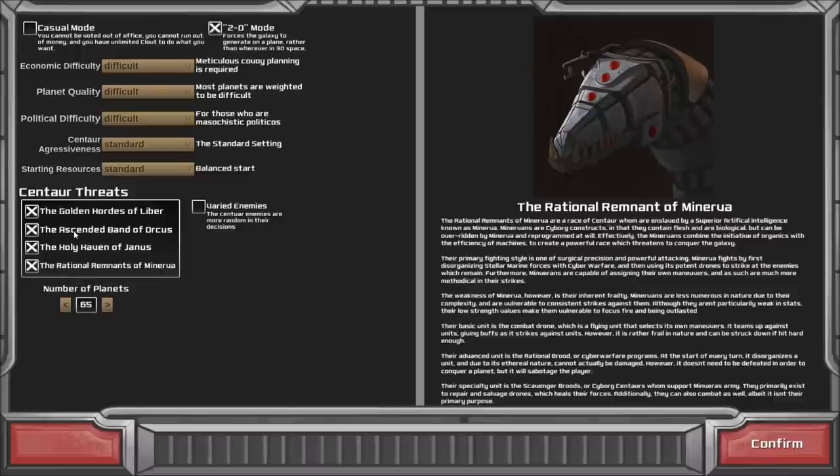Orcus also has a bunch of damage over time abilities — they're not the type of enemy that'll straight up kill you, but you'll just get slowly poisoned and whittled down, and then you die or run away. Holy Haven of Jonas represents crazy cultists — they have really high morale and really high attack. Just imagine a bunch of screaming banshees charging at you — that's what the Holy Haven of Jonas is.